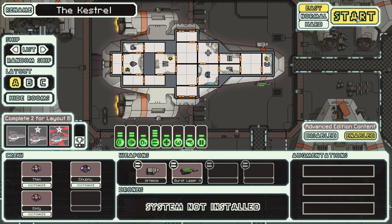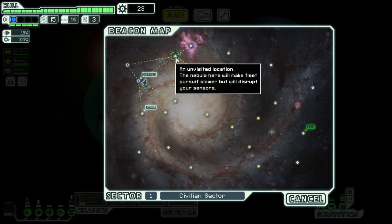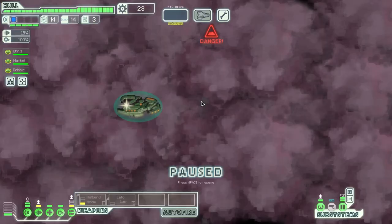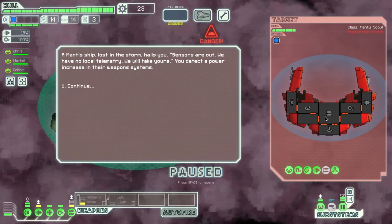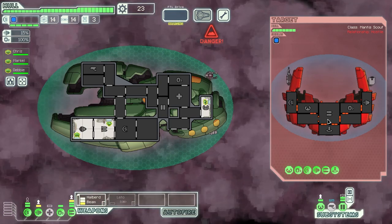As the game begins, you're informed you are on board a ship carrying vital information for the remains of the Galactic Federation's ailing fleet. The Rebel fleet is in hot pursuit, and you must navigate through eight hostile, variating sectors of space in order to reach your destination and deliver the information. Each sector is procedurally generated and has different challenges and difficulties as you move through them. The game's combat is in real time, and the frequent use of the pause function is essential to managing your crew movement and weapon assignments.